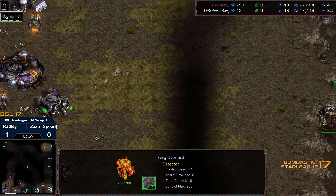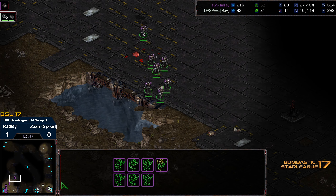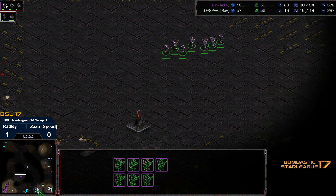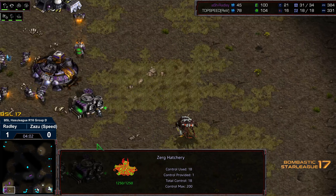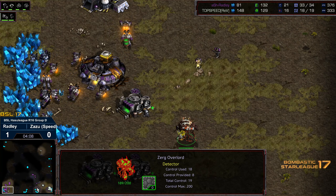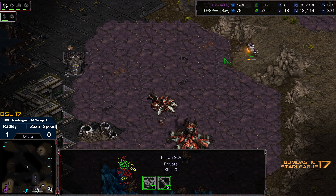The two zerglings are making their way forward. Zazu needs to keep the overlord on a northerly path — this could be dangerous. If the overlord gets too deep, that could be a dead overlord very quickly. The zerglings both get taken out but do manage to spot the early marine numbers. There's a sunken colony right there. Six marines should be able to kill a sunken colony, but with drone support they should be able to defend.